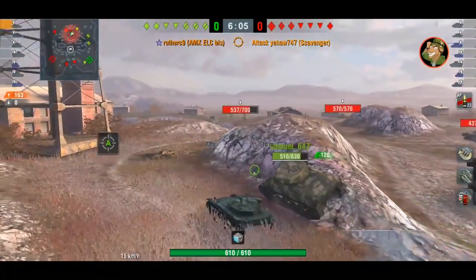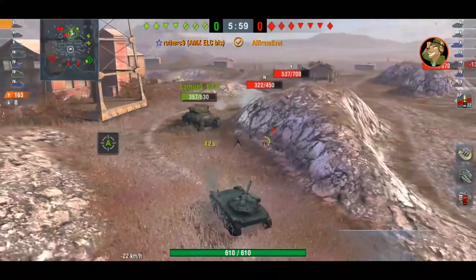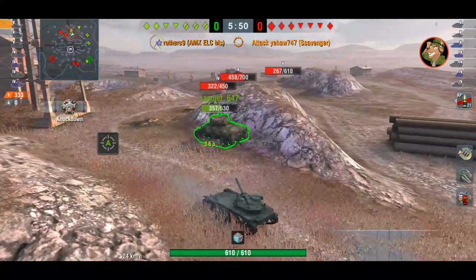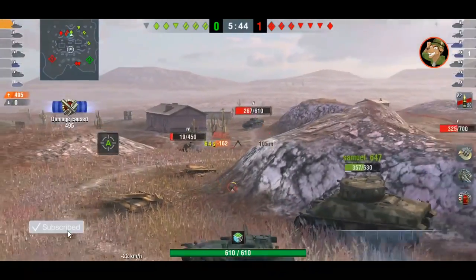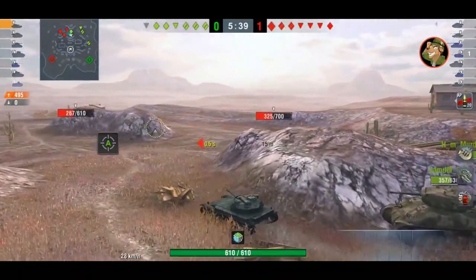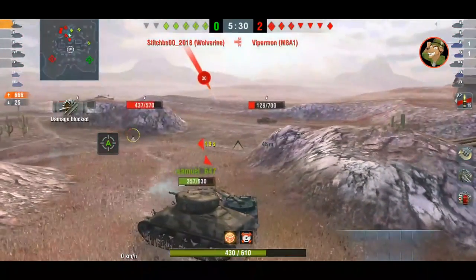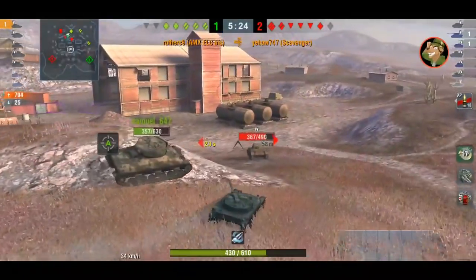It goes forward and backward fairly quickly but it's getting crowded — that M4 just about misses him and there's a leopard still behind him. You're just praying you don't get blocked or shoved around because you don't have the armor to survive. The reds have won the flank, won the hill, cleared that SAU 40, and that's going to be a problem. There's the M8 A1 already down on his team.